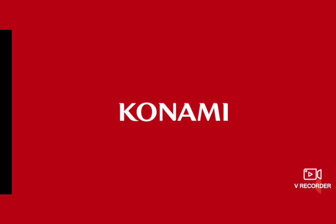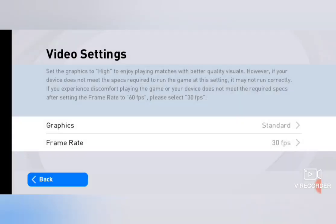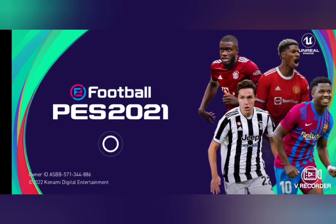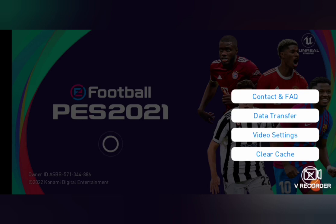Going back to the home screen, you can see there are several options on the primary screen. Go to the graphics settings and check whether it's set to standard. If not, select back to the standard option, restart the game, and see whether it gets fixed.